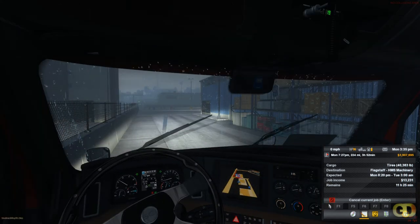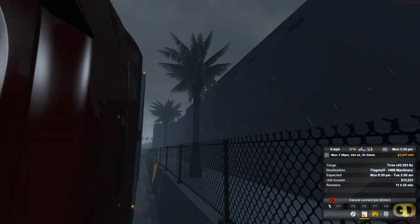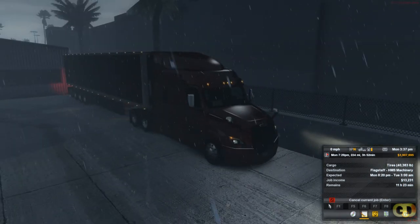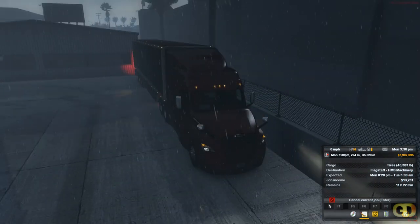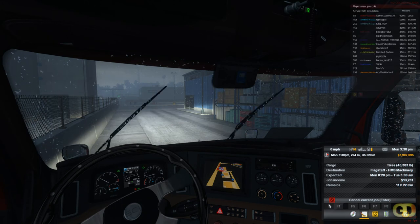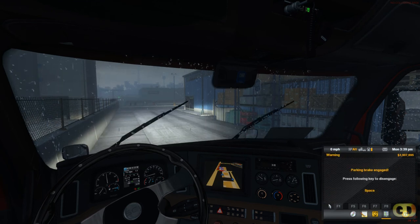We just loaded up with 40,000 pounds of tires. We're going to take Flagstaff to the HMS Machinery. We are in Las Vegas right now, driving the Freightliner Cascadia with the quad axle reefer on, steer axle, and the long load sign on the back. We're on multiplayer so this could be interesting — there are a few people on. Let's go see what happens on this little short run.